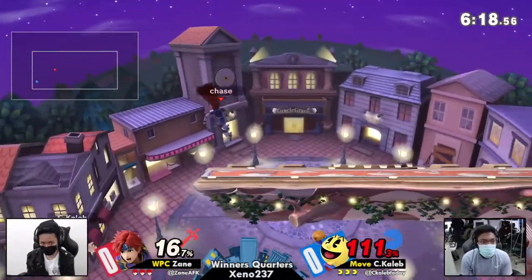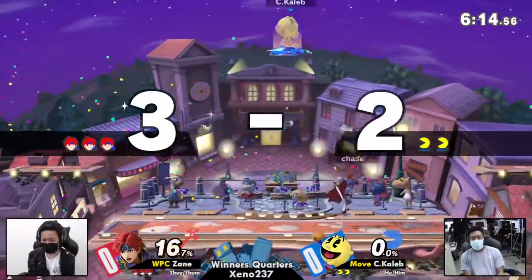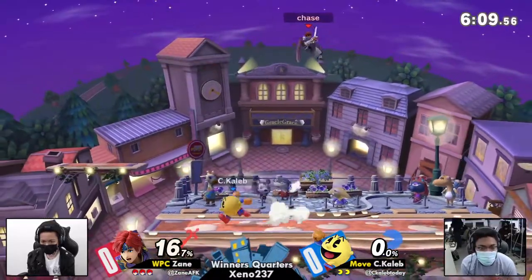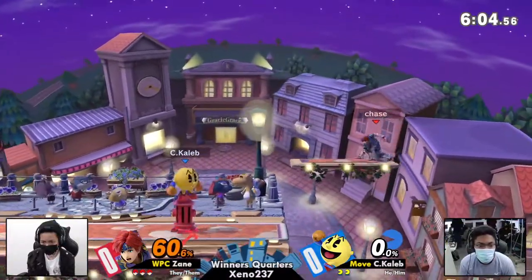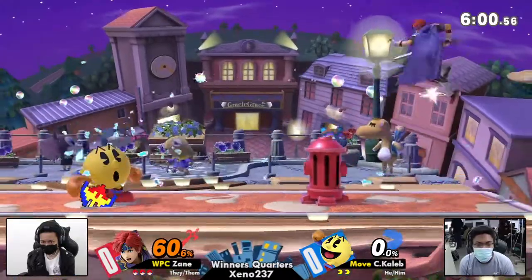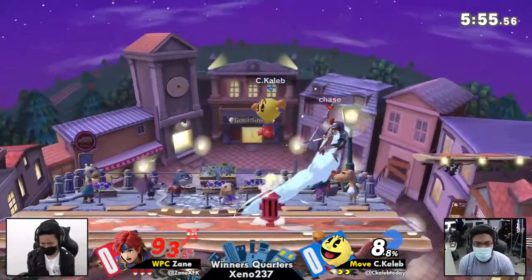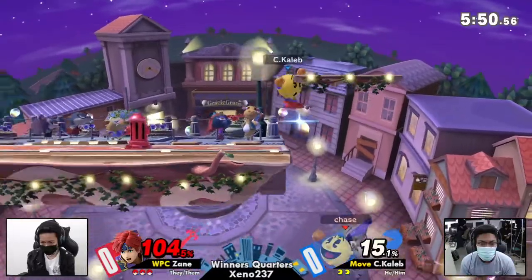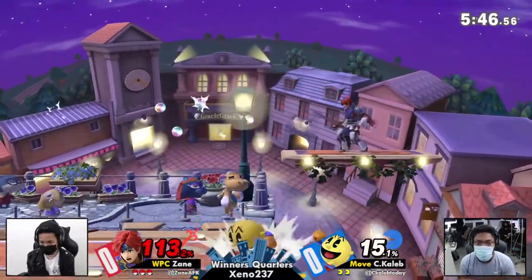Pac-Man does get hurt a little bit by a bell combo that goes into Up Smash. But it's not even going to matter, because Zane only takes 16 damage before C. Caleb loses his first stock. Zane doing a fantastic job. If you don't have to respect the Hydrant nearly as much and you're able to rush — something Roy is capable of because he's so fast in the air — you can make some pretty good plays, and with how strong he is, they can possibly kill.